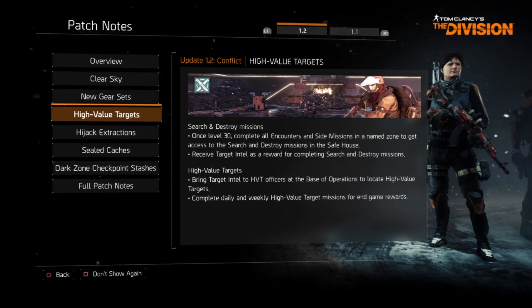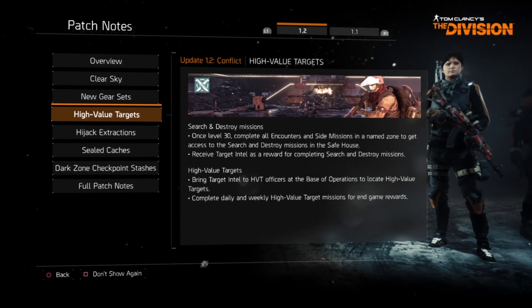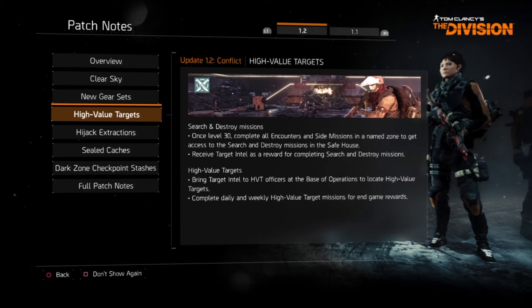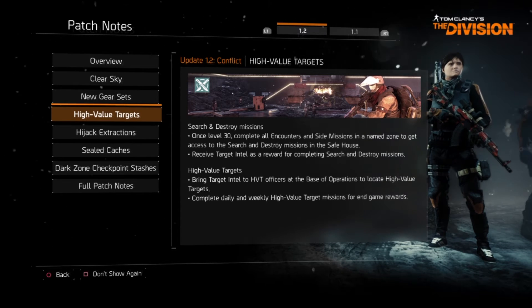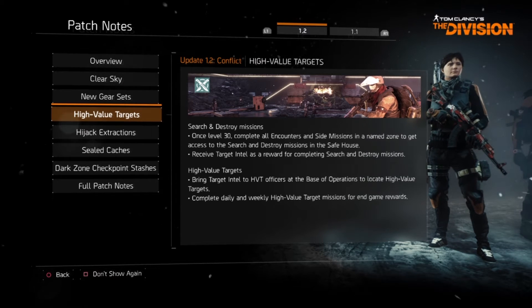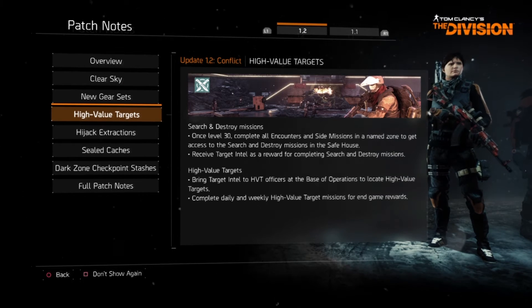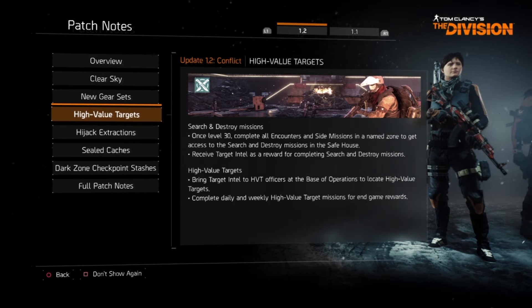There are high value targets. First there are Search and Destroy missions. Once level 30, complete all encounters and side missions in a named zone to get access to the Search and Destroy missions in the safe house. Receive target intel as a reward for completing Search and Destroy missions. Bring target intel to HVT officers at the base of operations to locate high value targets. Complete daily and weekly high value target missions for end game rewards.